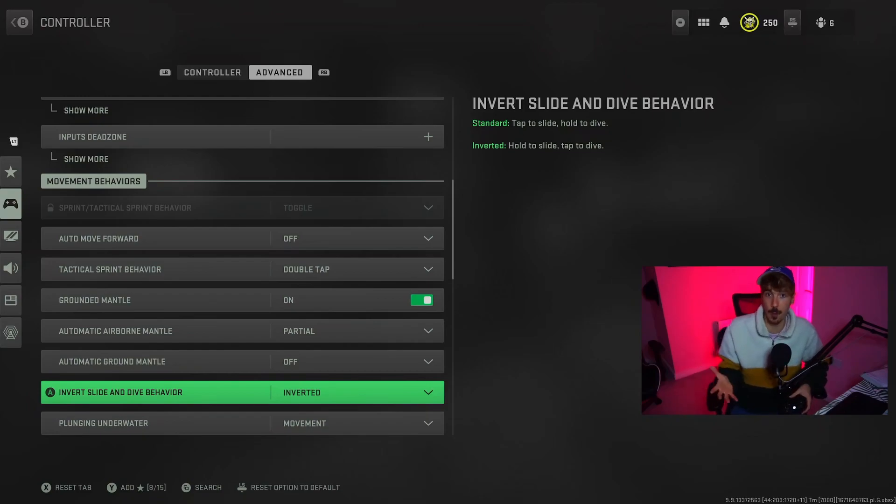On Warzone 1, slide cancelling was a huge deal for your movement and you basically felt like you had to do it all the time, so tap to slide helped you a lot. However, on Warzone 2, slide cancelling and sliding in general really doesn't help you. In fact, most people actually find themselves diving more than they're sliding. And if this is the case for you, you absolutely want the setting on inverted.